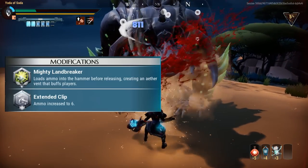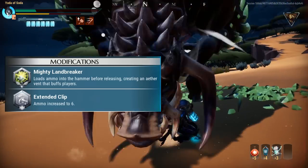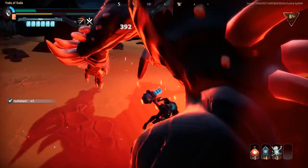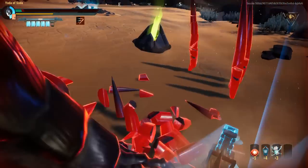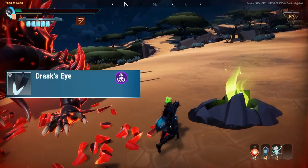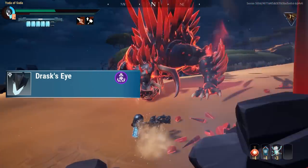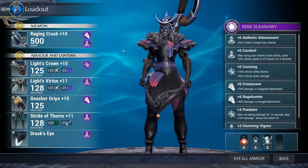Etheric attunement and conduit work in tandem perfectly, but if I have to sacrifice one I'll sacrifice in favor of conduit because attack speed is super beneficial on hammer. The mods I'm always going to recommend is extended clip, and the special I'll recommend nine times out of ten is Adrenaline Land Breaker — the only exception being concussive salvo versus behemoths that can be booped easily like Shrike, Embermane, or Riftstalker. The lantern I'll always use is Drask's Eye because it's the best option for pure DPS.